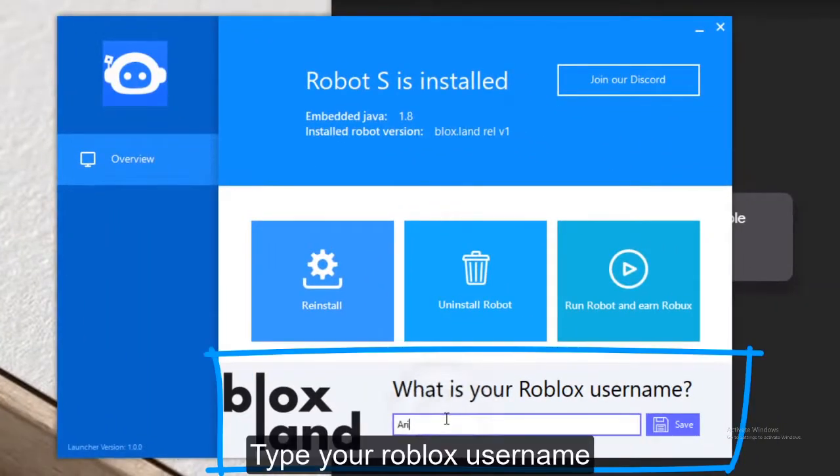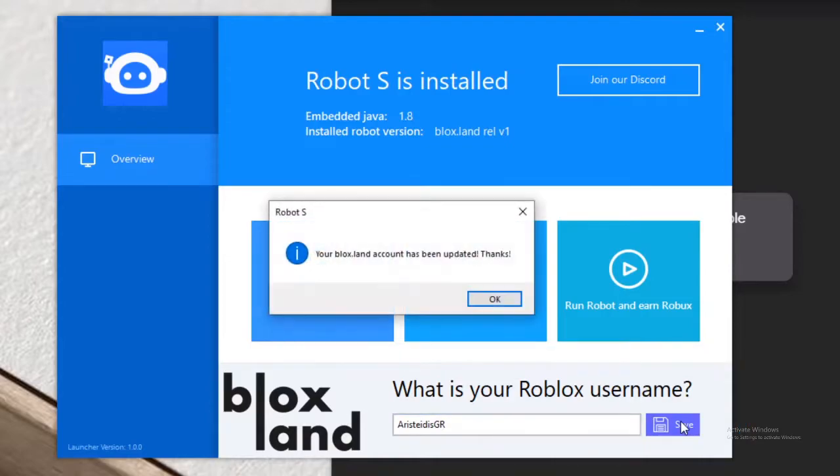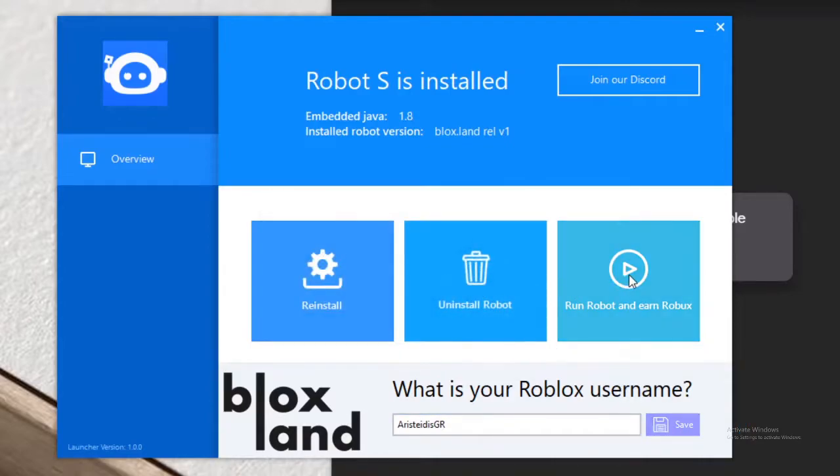And obviously after that, type in your Blox.land username, click save. Then what you would do is click Run Robot - but they're trying to fix that in Discord.